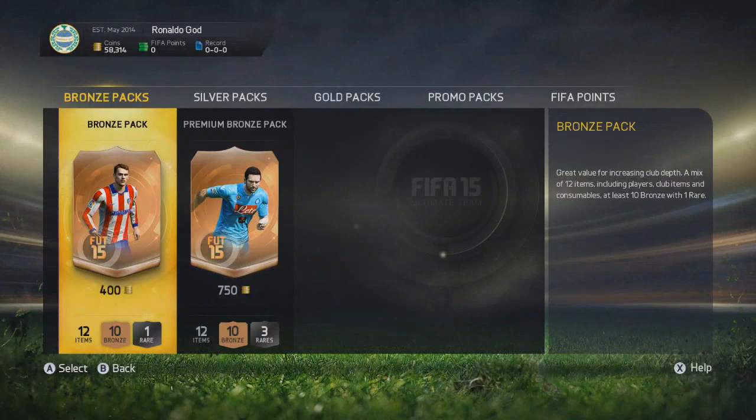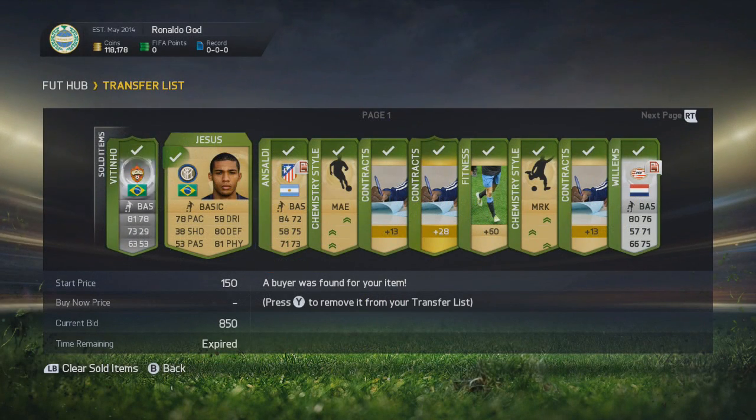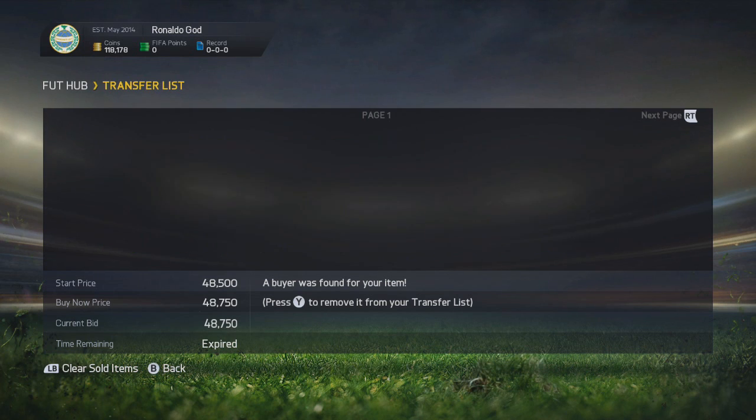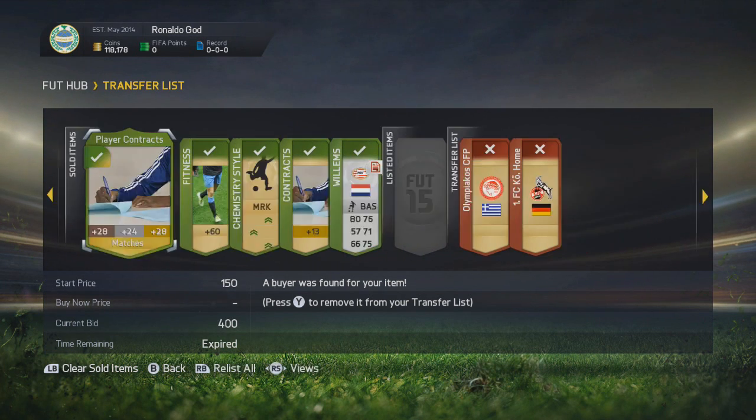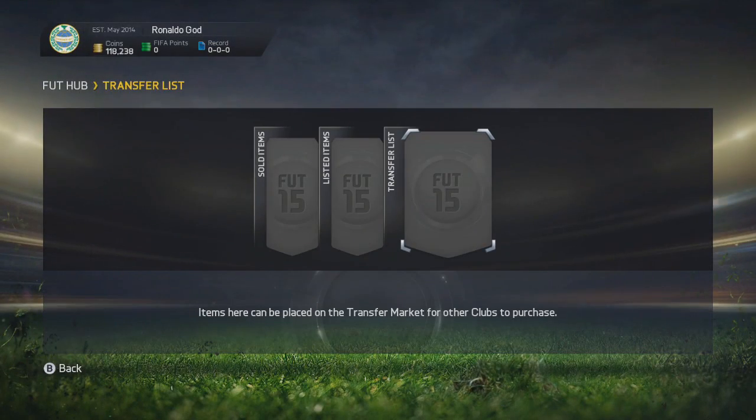Then I did some more trading on the web app. I was looking for some Brazil players and I picked up Firmino - the 5-star skill player - for 550 coins. He was up on the market for 2 seconds and I luckily got him for 550 coins buy now, and he is worth over 50,000 coins. We did sell our Firmino, Juan Jesus, Ansaldi, and everything else from the pack, and we ended up with pretty much over 100,000 coins.